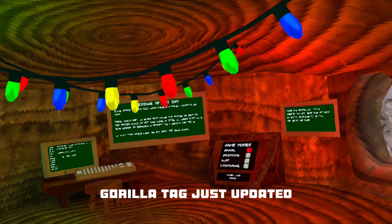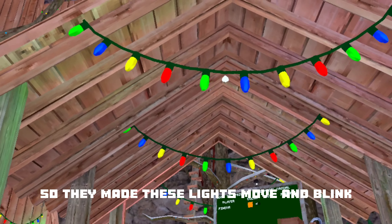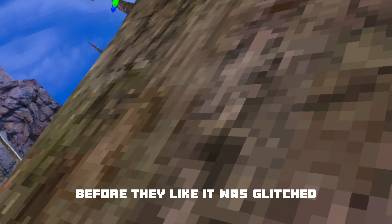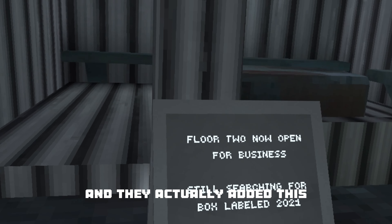What's up guys, Gorilla Tag just updated. I'm gonna be showing you what has just updated. They made these lights move and blink, and they added hooks back on the tree — before it was glitched.